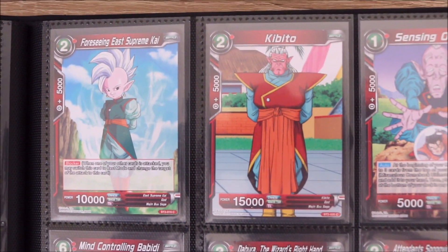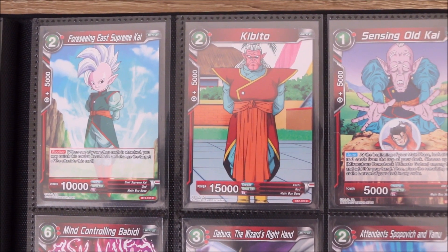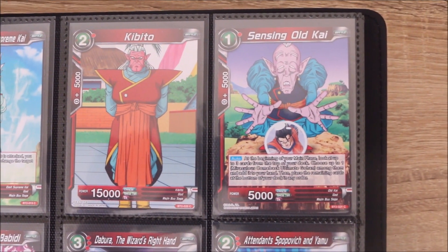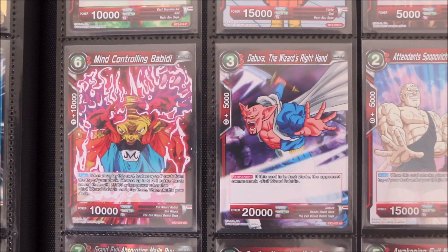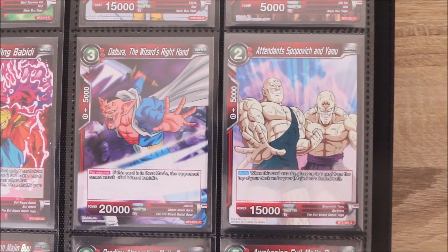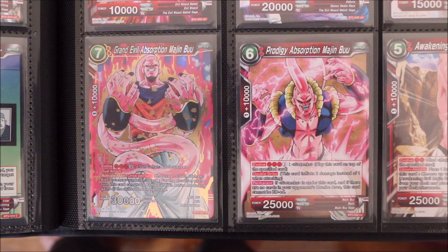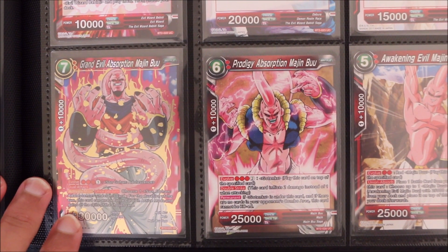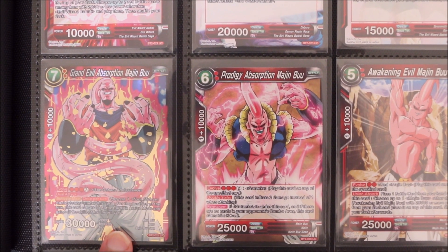Then we come up to Supreme Kai and Kibito Kai. I've been re-watching the Buu saga with my partner recently, and we just found it so funny how actually useless the Supreme Kai is — especially for someone who's meant to have such a big influence on existence. He's got a lot of responsibility and he does such a mediocre job. And the Super Rare here, the Grand Evil Absorption Majin Buu, is a really really awesome Super Rare as well.